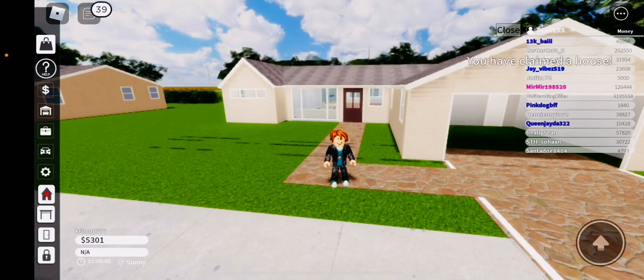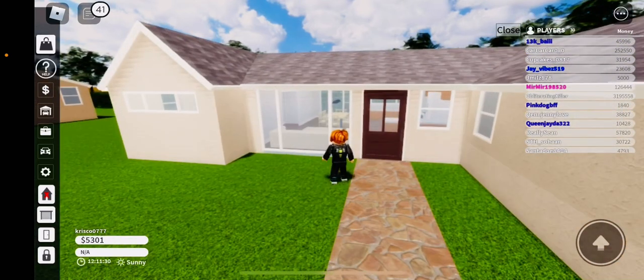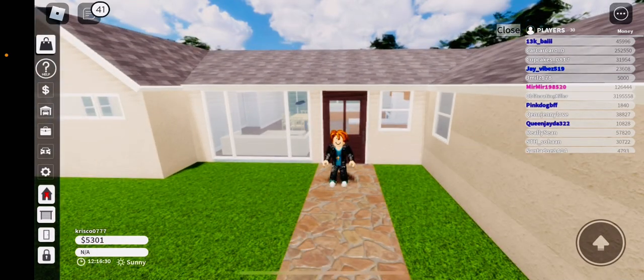If you want to lock your front door, there's a door icon on the side of your screen. Since it's closed, it means it's locked. When it's open, it's unlocked. When the door is closed, it's locked.